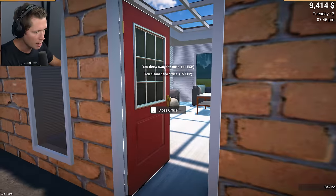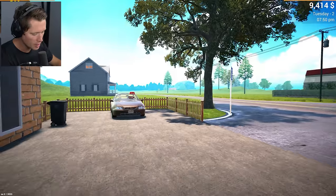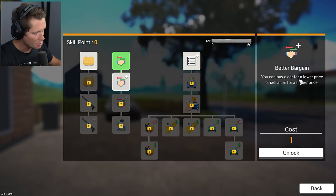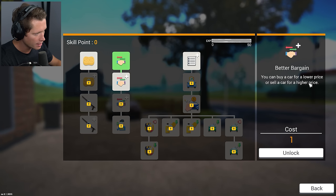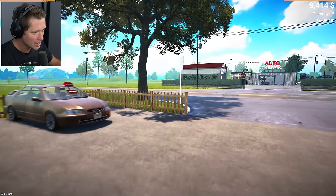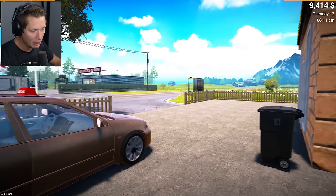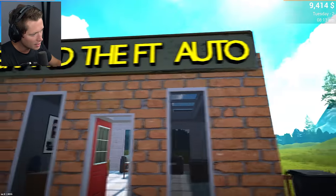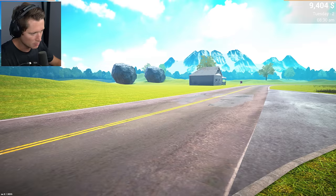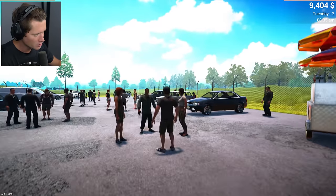We got a skill point overnight — unlocking bargaining, so we can now buy cars for lower prices or sell for higher. The beautiful gold Honda Civic is ready for the taking. While waiting for customers, we head to the car market to check out what's available beyond the neighborhood private deals.